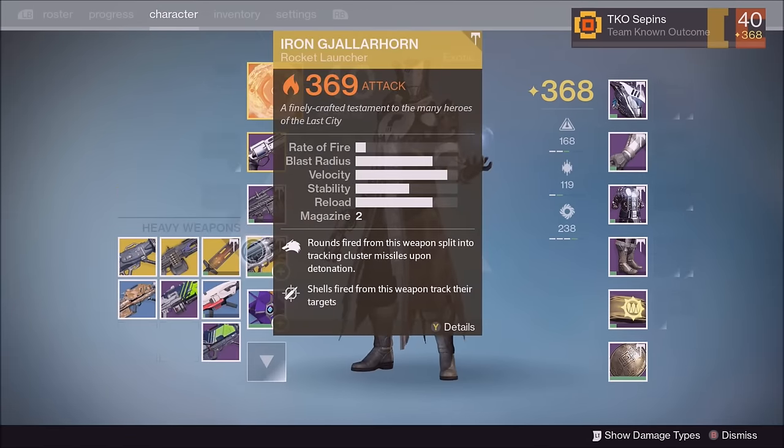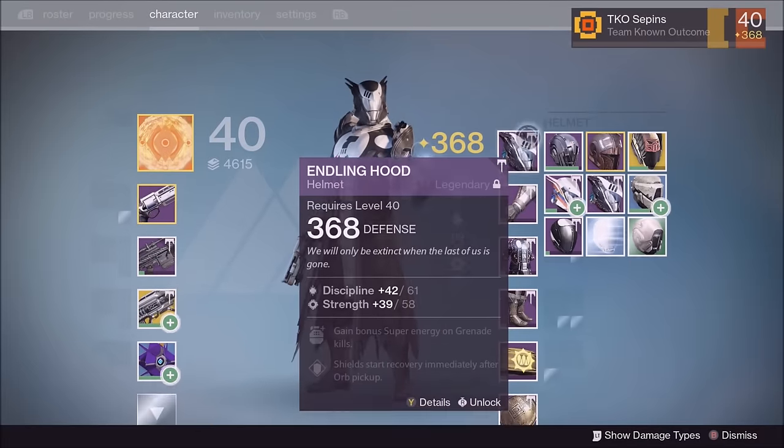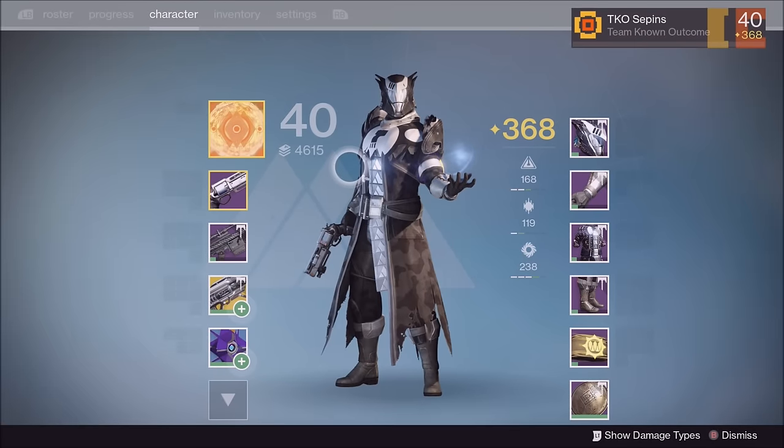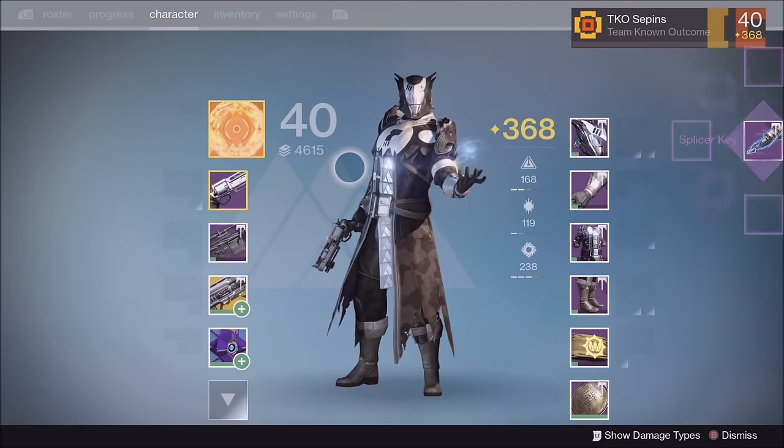Gjallarhorn is there for solar burn of course. That's pretty much my warlock build for the raid tomorrow. My hunter is ready to go as well — let me know in the comments what light level you're at and how you're doing.